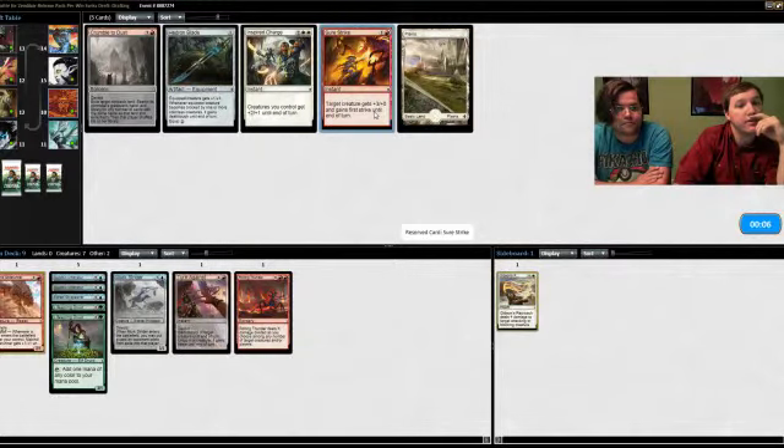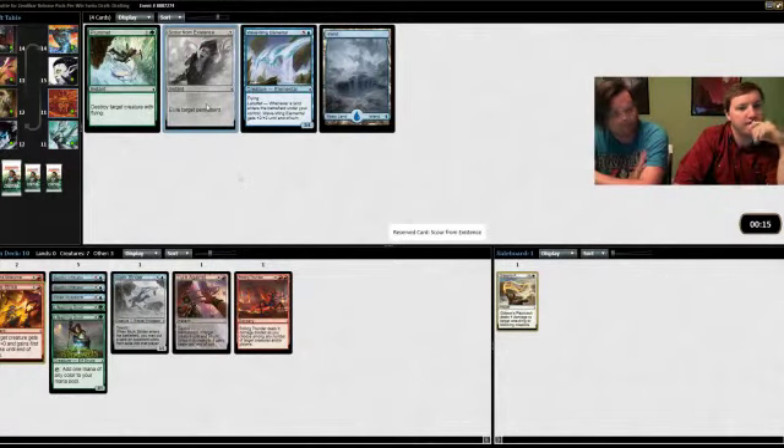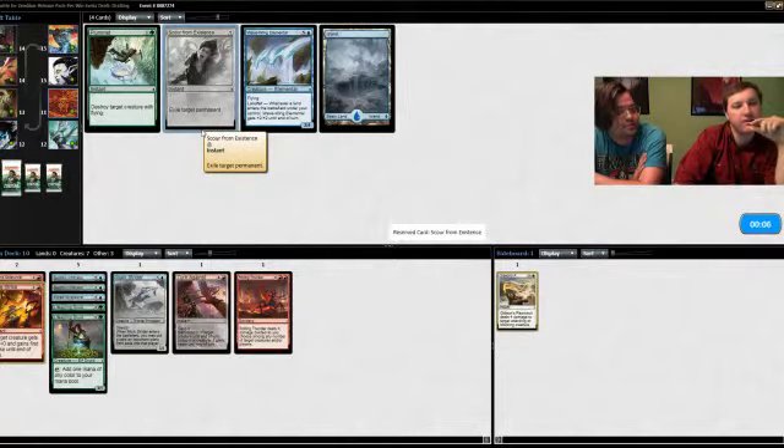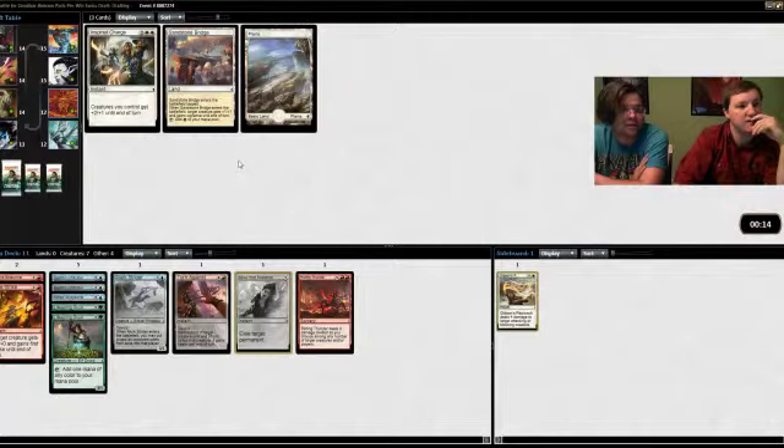We're probably going to end up forced out of green — it's unfortunate because the Druids are very good. From everything I've played, the Converge cards are fine, especially for base green. I think Brilliant Spectrum is the worst of all of them. We should take the Scour. Yeah, I agree — I'm surprised it wheeled; it's actually a very good card if you're in the big ramp deck.